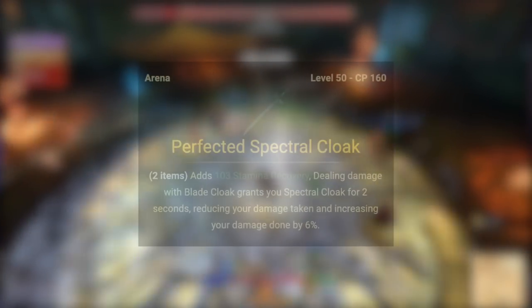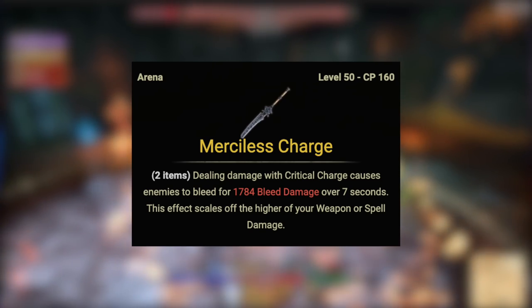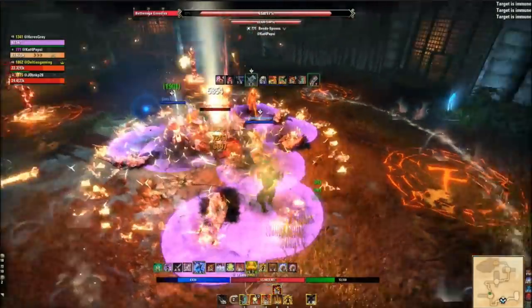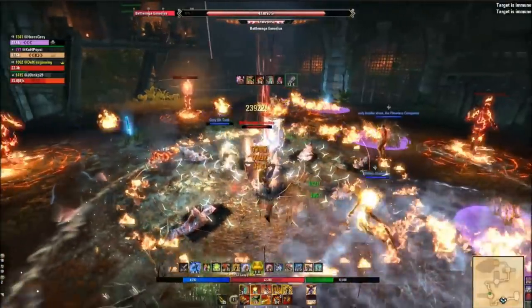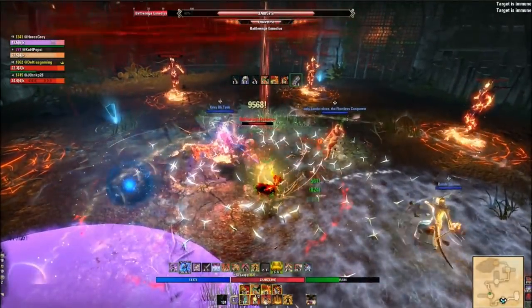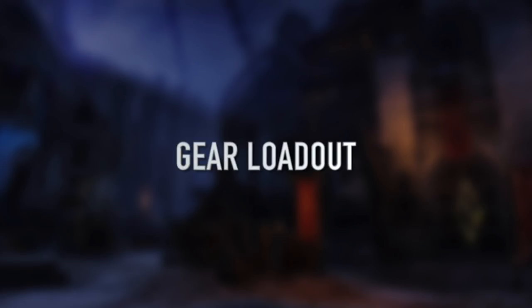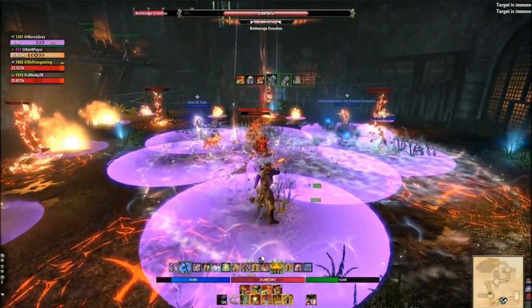The back bar is up to you. Most players avoid bow at top tier end game content because it lacks overall damage. For a long while, folks used dual wield on the front and bow in the back for the Maelstrom Arena Endless Hail combination, but now there are many options like the Black Rose Prison dual wield weapons or the two-handed with Stampede and VMA weapons for a hard-hitting gap closer with AoE damage over time.